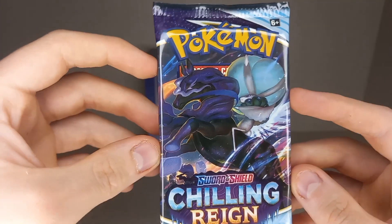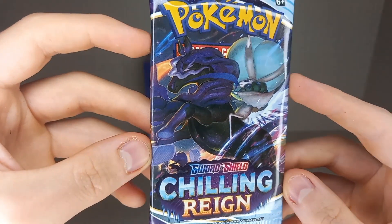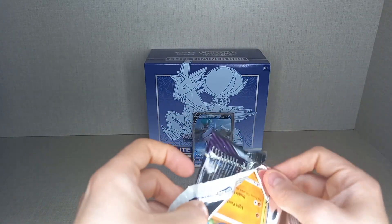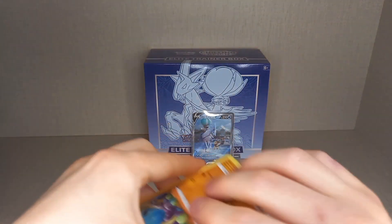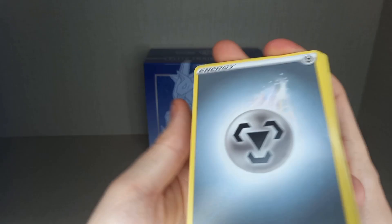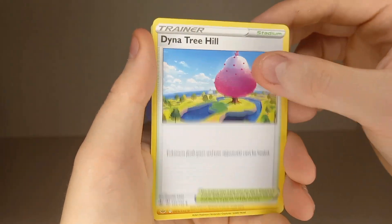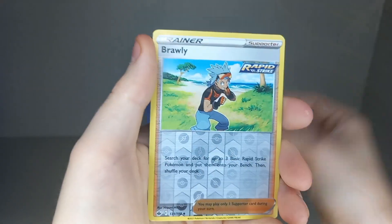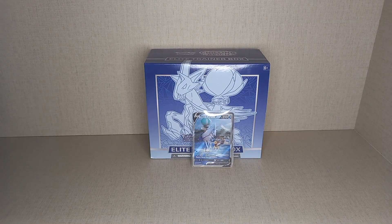The fourth pack is the Shadow Rider artwork — yes, this is the Shadow Rider Calyrex. Chilling Reign is based around Shadow Rider and Ice Rider Calyrex. Gusto Energy, Dark Energy, Metal Energy, Impact Energy, Path to the Peak, Dino Tree Heal, Krabby, Gilded, Porygon, Grookey, Meliodas, Reverse Holo Brawly. And a non-holo Slayer Park — can't complain, we have an alt card already.